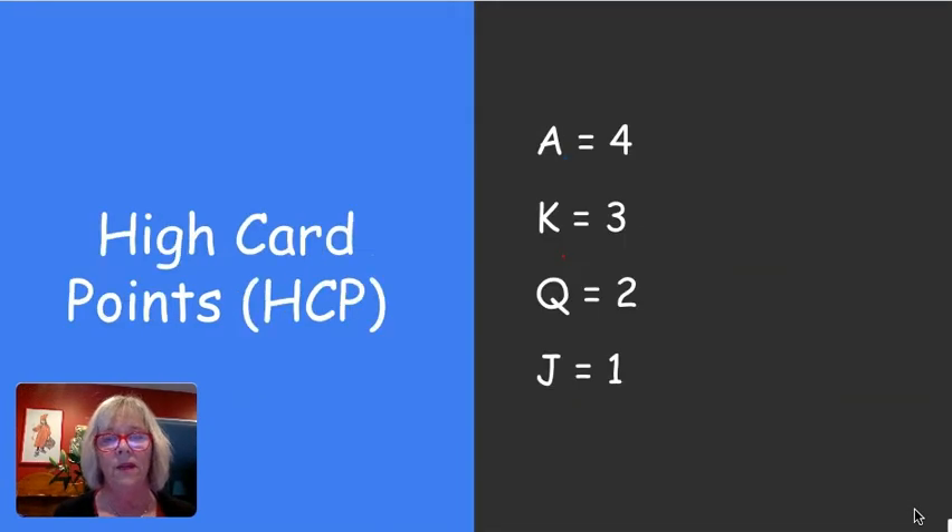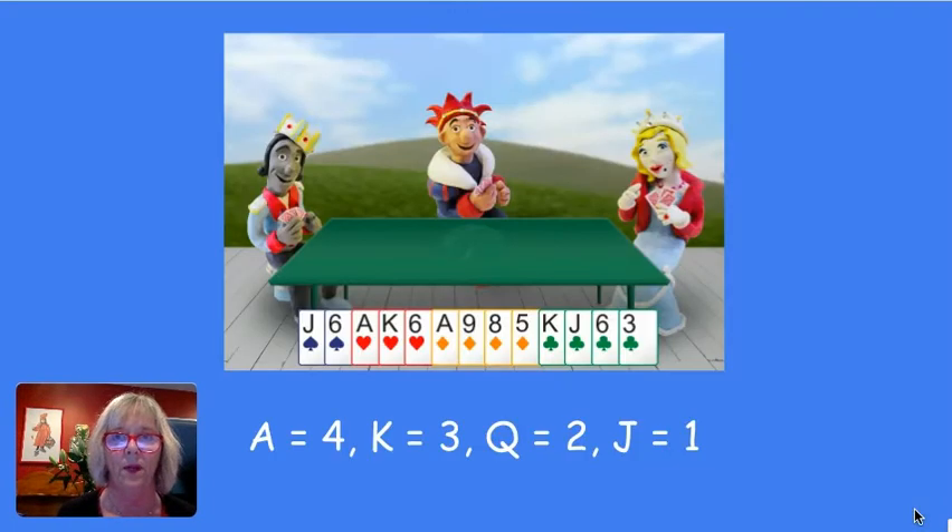Secondly, we learned that an ace is worth four, king three, queen two, and the jack is one. All these picture cards — we used to call them that as kids — they're called the honor cards. You need a certain number of honor cards to make a bid. To recap, you count the whole hand: one and four's five, and three are eight, four are twelve, three for the king makes fifteen, and one for the jack is sixteen. Great hand!